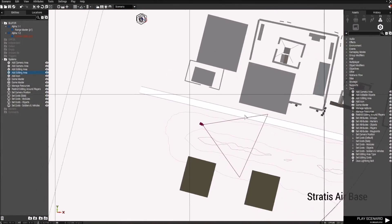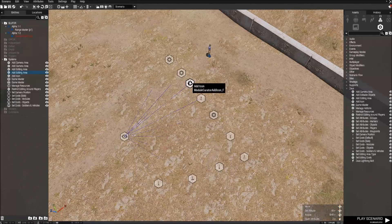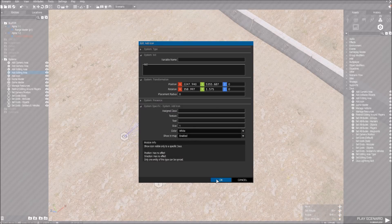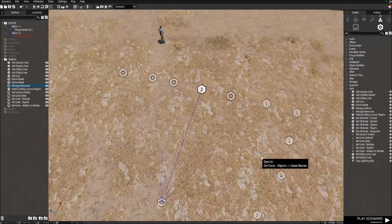What we'll do now is the Use Icons module. We don't need to do that, but it's only if you want to have a special marker which only the Zeus can see. I don't think that's necessary.